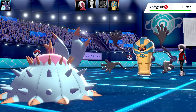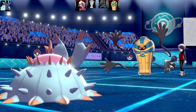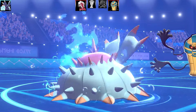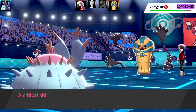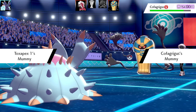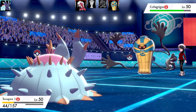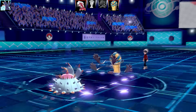The next Pokemon is going to be Cofagrigus here - this thing is super bulky on the defensive side. I'm very glad that I've got those Toxic Spikes down. Going for Liquidation does sky-high amounts of damage with the critical hit. Now Cofagrigus is going to give me the Mummy ability, plus a lot of damage from Rocky Helmet. So now Cofagrigus is going to set Trick Room up.